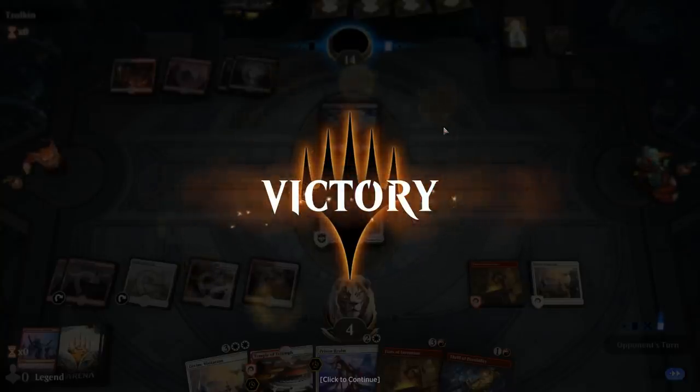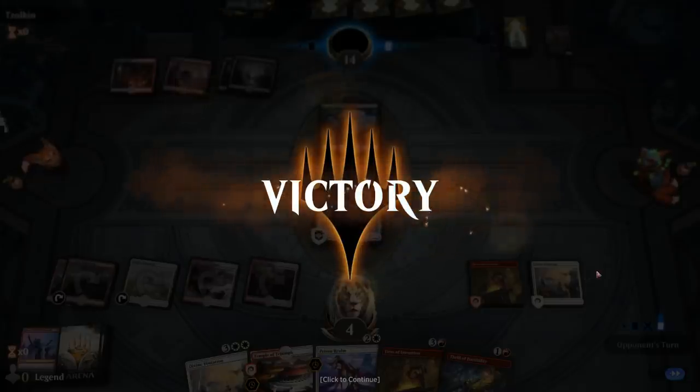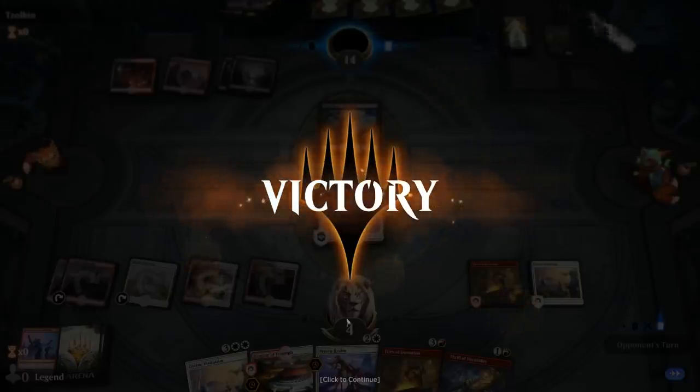Could have potentially still lost to an Embercleave play, so maybe an early concession. But we were looking good — making an Angel per turn at least, Prison Realm to answer their next big play, and Thrill discarding Fires or Visitation to keep finding action. Maybe using Temple first to improve our draw step. Sweet, on to the next one.